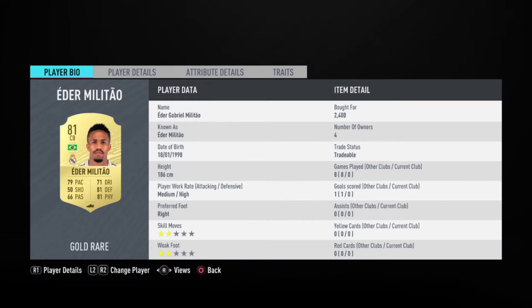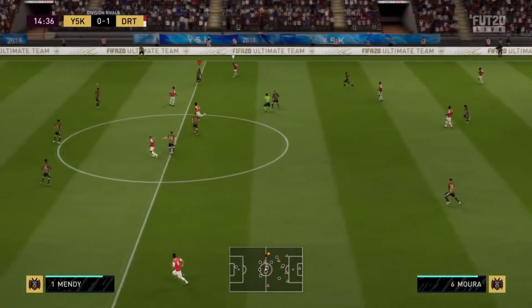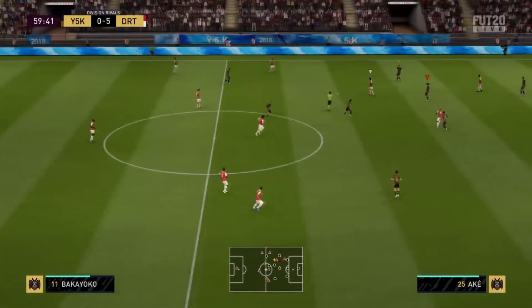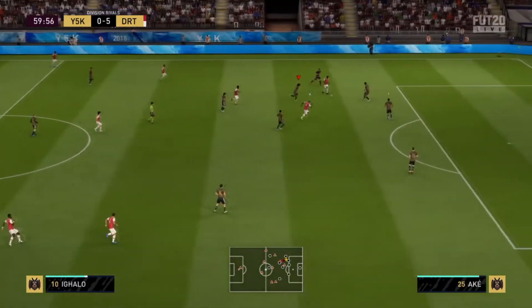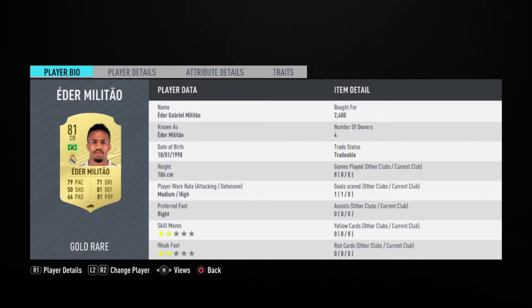The third most overpowered defender on FIFA 20 is a Brazilian center back: Eder Militao. I think everyone knows him and knows how good he is in game, with over 7 million matches played on FIFA 20. For me he is the most overpowered center back under 84-rated. He has 79 pace, 81 defending, 81 physical, and high defending work rate. His price is around 2.5k on the market.